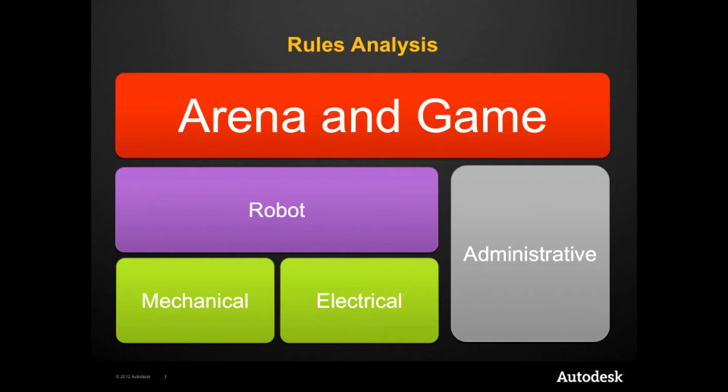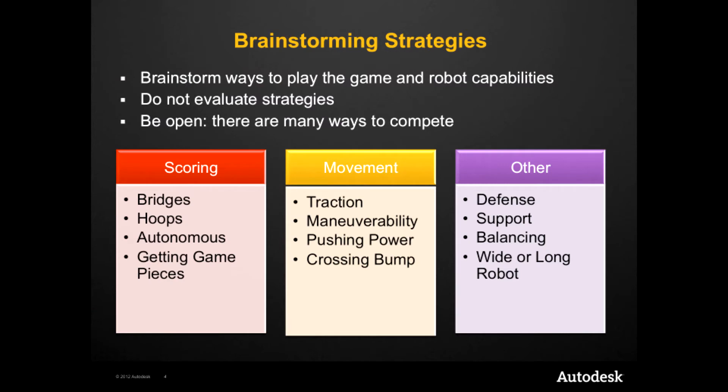Lastly, divide into subgroups of mechanical and electrical teams. Have each group read through their respective sections so that they can relay this information as needed to the group discussion later. Now it's time to begin the game strategy brainstorming process. To get the most out of the brainstorming process, there are a few guiding rules that you should follow.